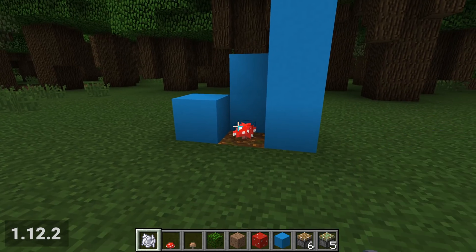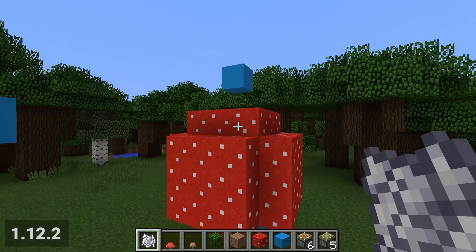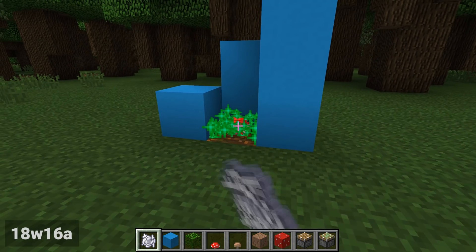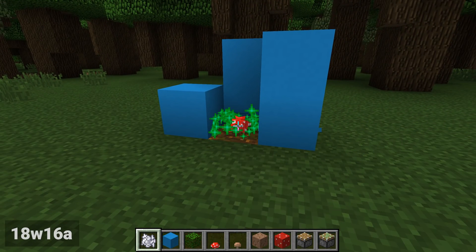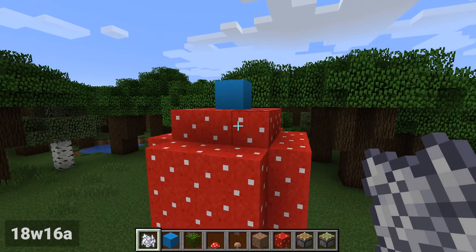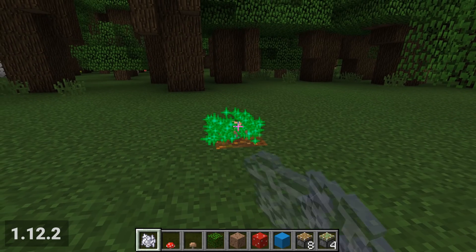For automated farms, you need bone meal dispensers at the base of the stem, so it's important that this functionality is maintained. Fortunately, this still works — you can have blocks inside the cap.